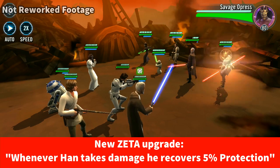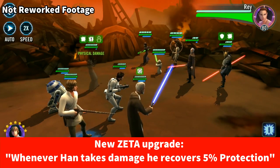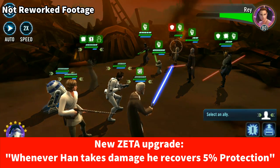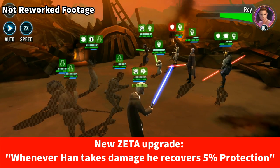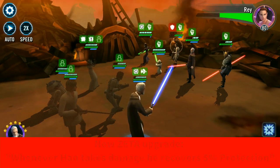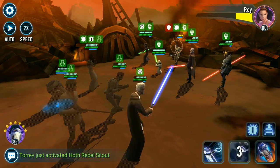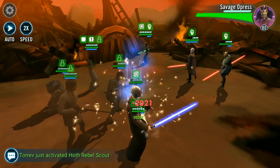With the new increased turn meter reduction chance on his basic, partnered with his unique, more turns means more chances to remove turn meter — but at the cost of less time in his taunt. The 5% protection recovery Zeta upgrade is a very nice touch and will help keep him alive a little longer for the arena and raids. But it's not a meta-changing rework.